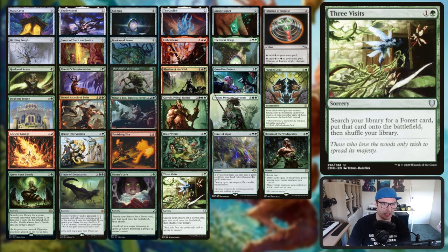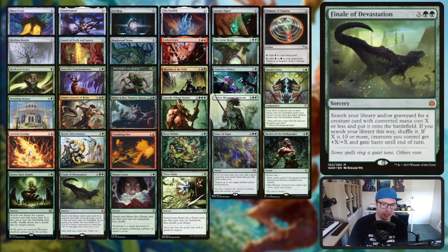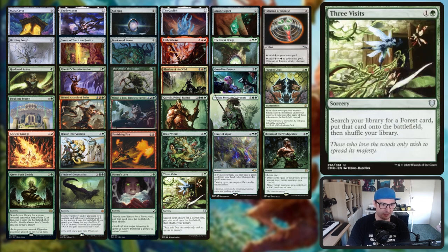Garruk Primal Hunter ticks up to make creatures, ticks down to draw a lot of cards, and if you ultimate it you create a 6/6 green wurm for each land you control. For sorceries we have Green Sun's Zenith and Finale of Devastation - both really good creature tutors. And we have Nature's Lore and Three Visits, probably the best low cost land ramp spells.